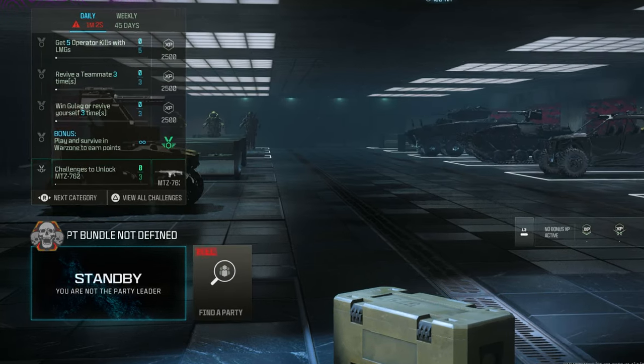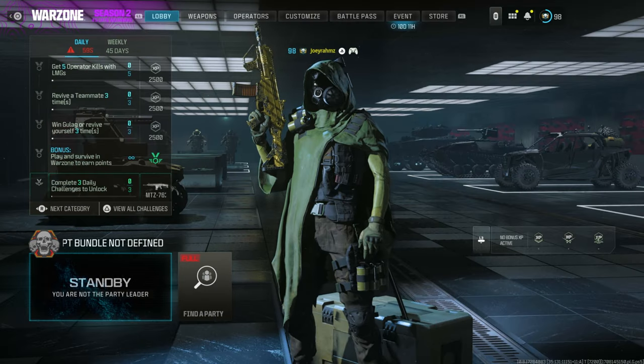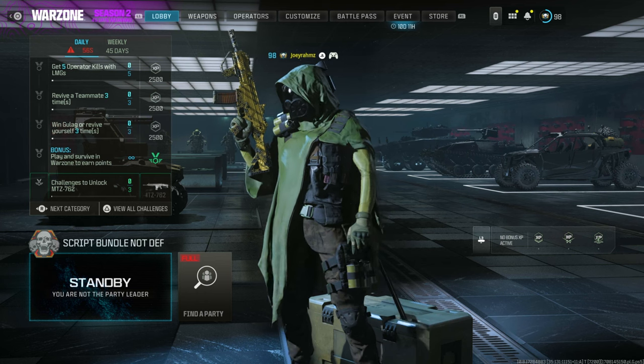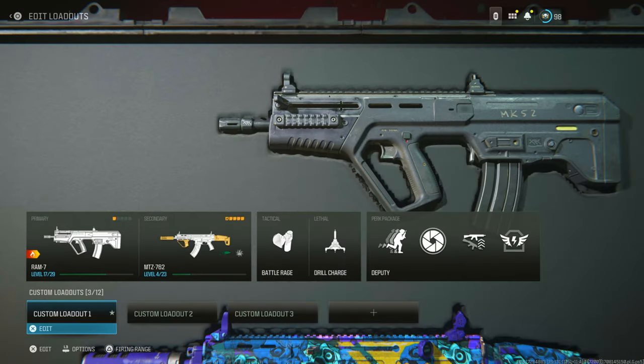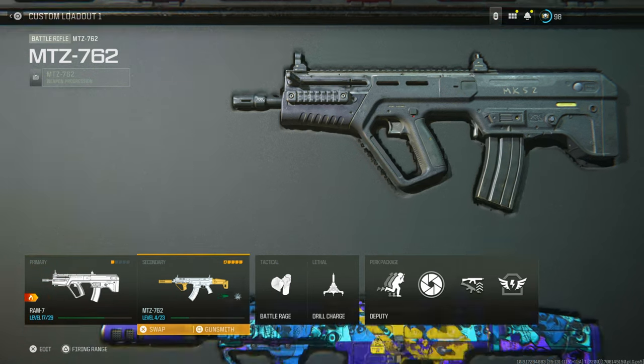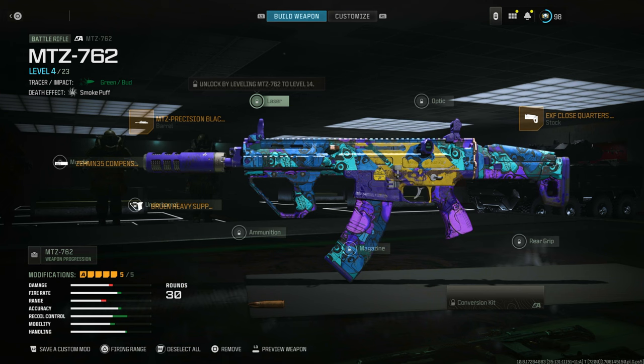As you can see, it says 'Script Bundle Not Defined' because I did that. Make sure you're pressing all four buttons down at the same time — Triangle, Circle, X and Square. Now go to Weapons, and you're going to see that I have the classes that I made in Private Match. I can actually save them as a custom mod right now, even though I don't have them unlocked, because you can see everything is actually locked except the ones that I put on.